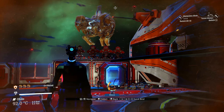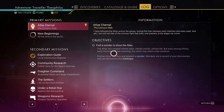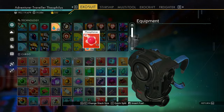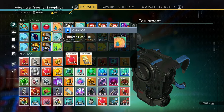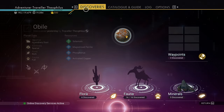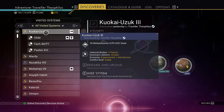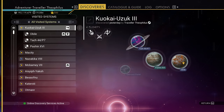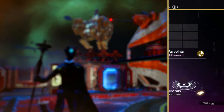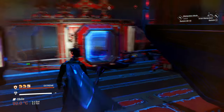Hey, welcome to another episode. In this one we're going to go ship hunting and do a series on making a custom ship. I want a fighter, and this system here is a Viking system, so Viking systems should have fighters. The first thing we're going to do is go to outer space.